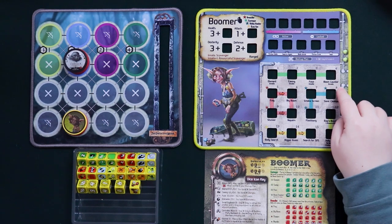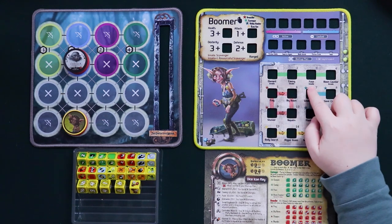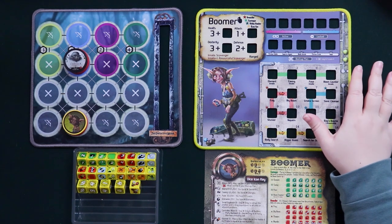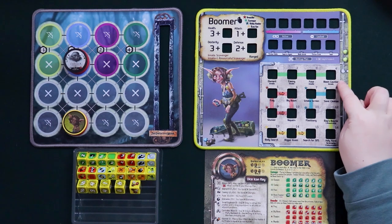All of Boomer's skills are powered by the fact that she has to build bombs, which is why she starts with these four dice. These three dice are bomb elements, and this die — the boom counter — is literally a counter that tells you how many grenades she's able to explode at any given time. So you know how many bombs are available by looking at the boom counter.